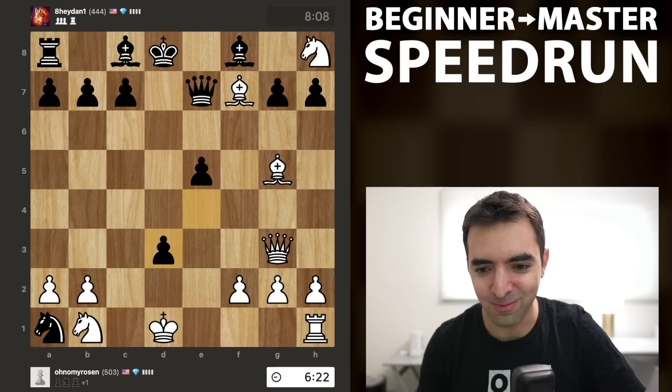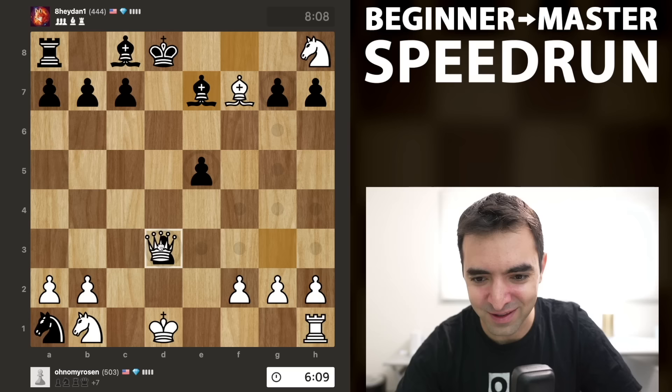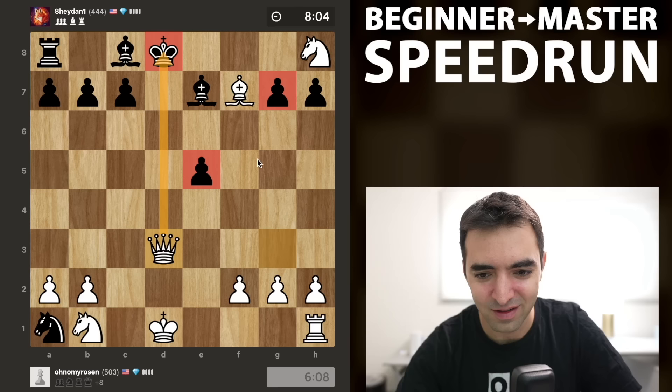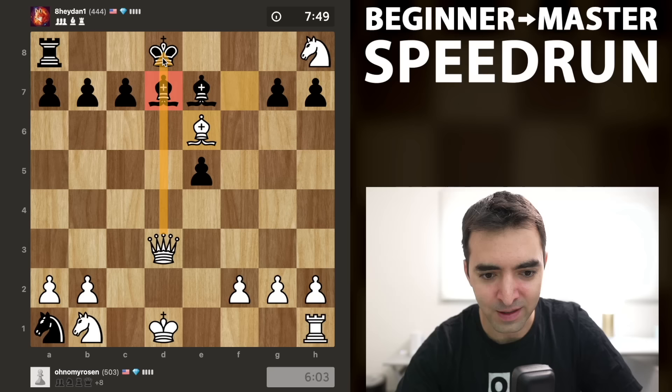I will say my opponent was very tricky and resourceful in trying to muddy the waters after what was definitely an opening disaster. But now definitely no mercy — let's take the pawn with check. The other two pawns were hanging as well, but it's nice to play in a forcing manner. There's no moves for the king; black has to block with one of the bishops. My goal is to try and deliver checkmate as efficiently as possible. Bishop e6 — the bishop is pinned to the king along the d-file.